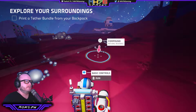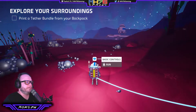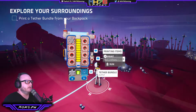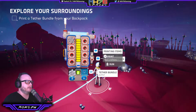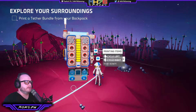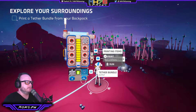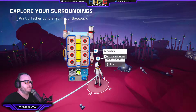Print a tether bundle from your backpack. X to put the gun away. B brings up the backpack and then you're in cursor mode. So this is our little 3D printer thing down the bottom — this is what you put in, this is what you're going to get out. Left and right arrows to cycle through what you're going to print. We want the tether bundle, so we hit the green button. It'll use that resource up and print us some tether bundles.